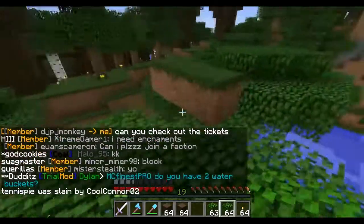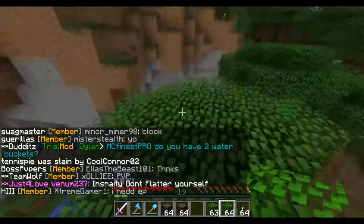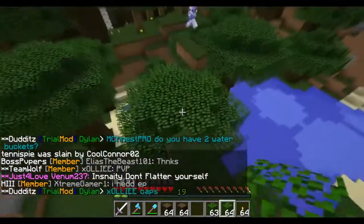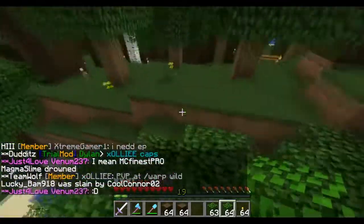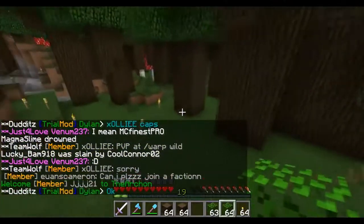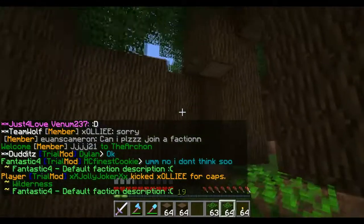Look at this — these random grass blocks here were placed by the person who found this, and then he told me to TP to him and he was rewarded very generously. So we're going to continue today with building our treehouse base. Here, let's take a walk on the outside. As you can see, it's kind of hard to tell that it is a treehouse base.